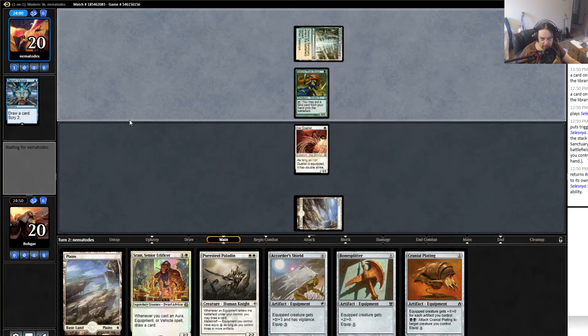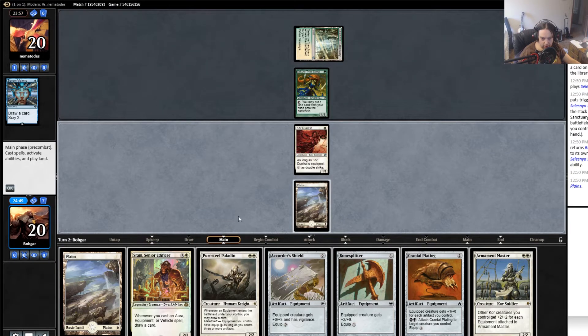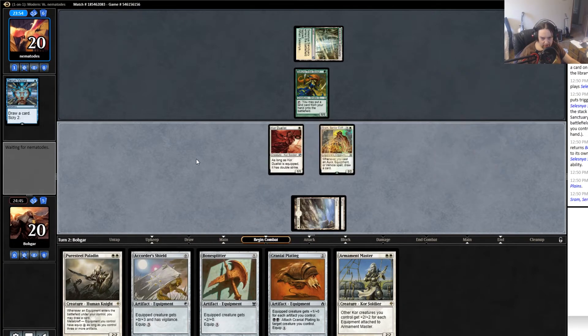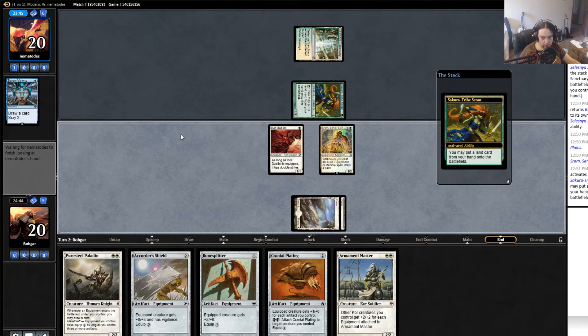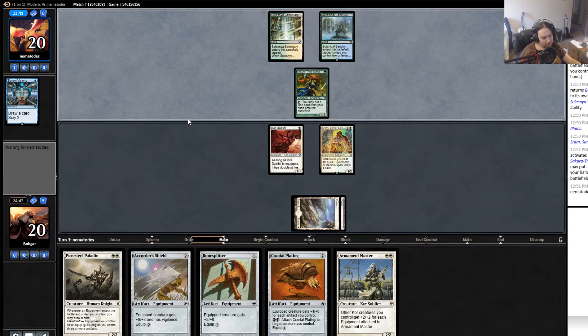Presumably Kor Tribe Scout is going to put that other land back into play too. Looks like they're holding it back as a blocker. I'm going to play Sram and pass here — I don't think I'm going to attack in yet. Even though I don't think he'll block, I think the Kor Duelist is too important. Yeah, I knew he was going to do that. He very well might not have traded it anyway, so it might have been correct to attack, but he's too important to my strategy.